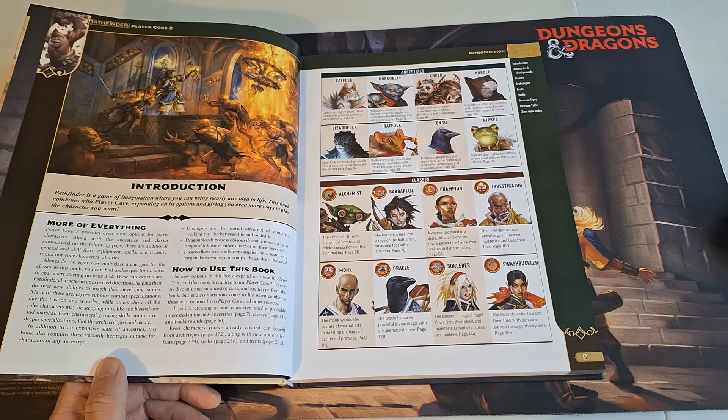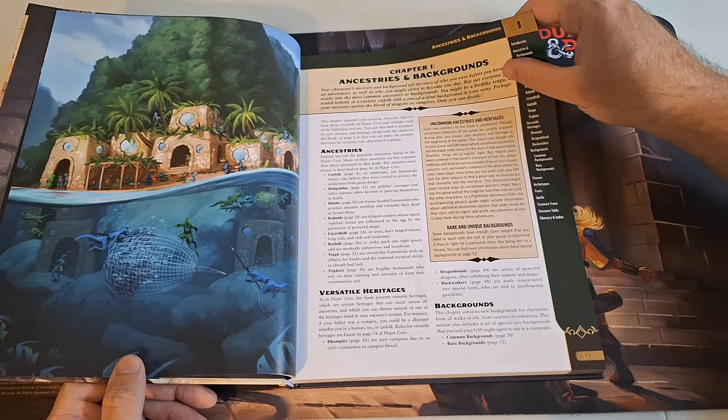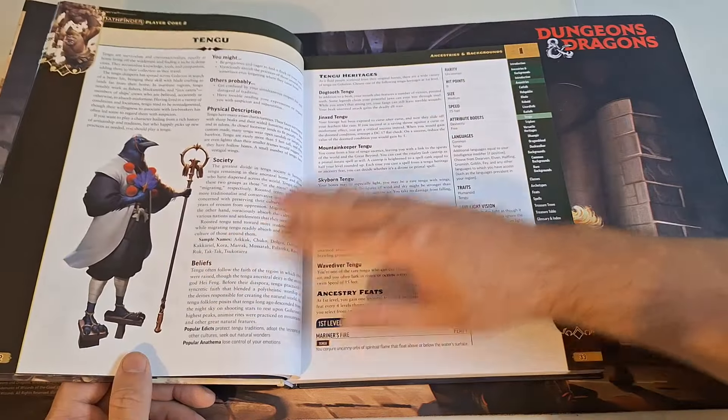We're not going to look too deeply into all these classes. I am doing my Through the Ages series on the Paladin, getting into the 2nd Edition Pathfinder Paladins — which is what the champions were derived from. So I've got the 2nd Edition playtest, the 2nd Edition champion video, and the remaster champion. But let's take a look at the alchemist here quickly, because I think they did a really good job with the alchemist.